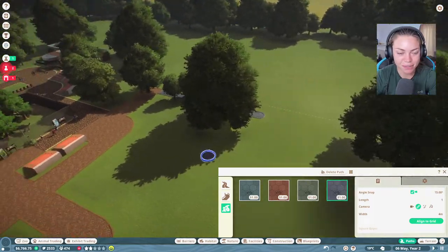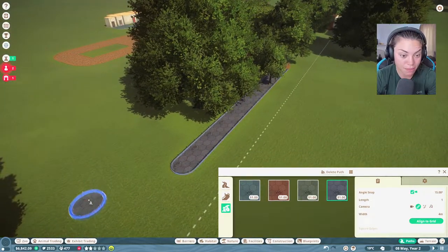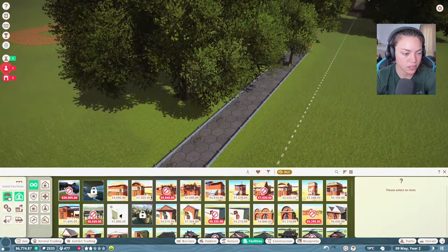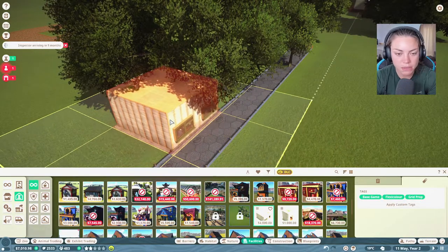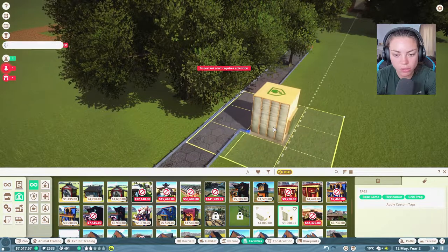We are going to save the conservation pack for my lady ranger gamer channel, which is all horse themed because it's got horses on it. Staff facilities - we probably only need a keeper's hut. Let's get a little one in there.